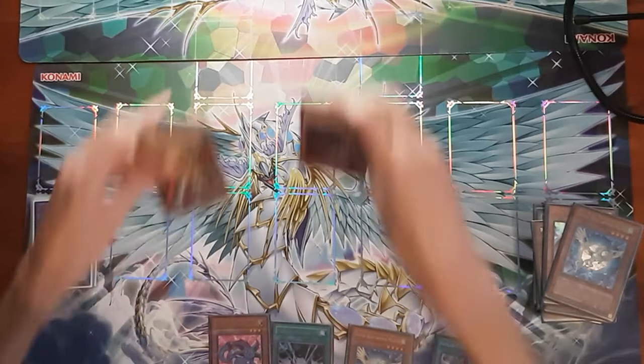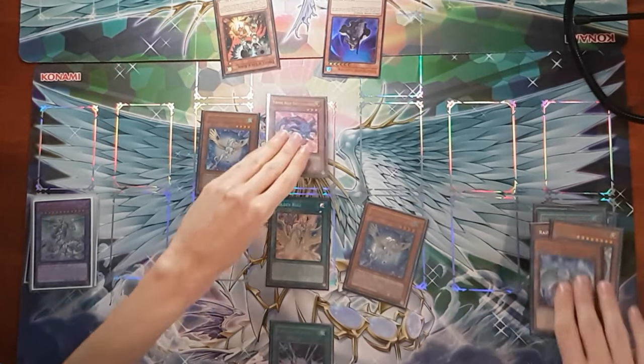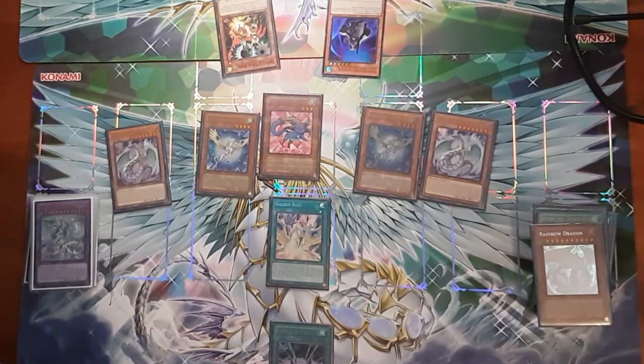Going first, my end goal is an unbreakable board using Apollousa to stop monster effects, Ancient City Rainbow Ruins to stop spells and traps, and World Sea Dragon Zealantis to stop attacks. Going second, you can just speedrun to Ultimate Crystal Rainbow Dragon Overdrive for 11,000 damage and a board wipe. Or if your opponent thinks Droll and Shifter can skip your turn, you can simply spam some Crystal Dragons and push for lethal damage.